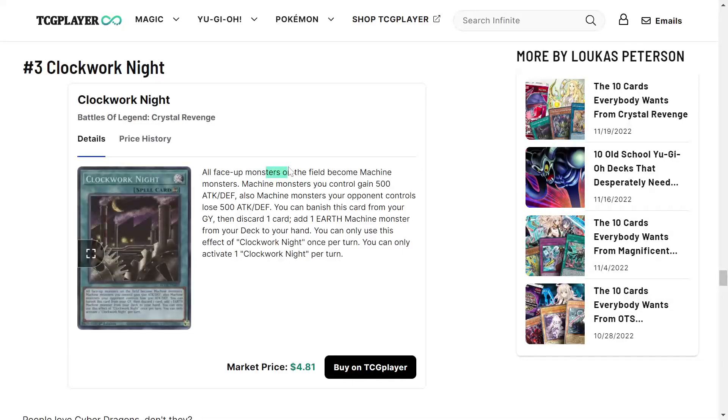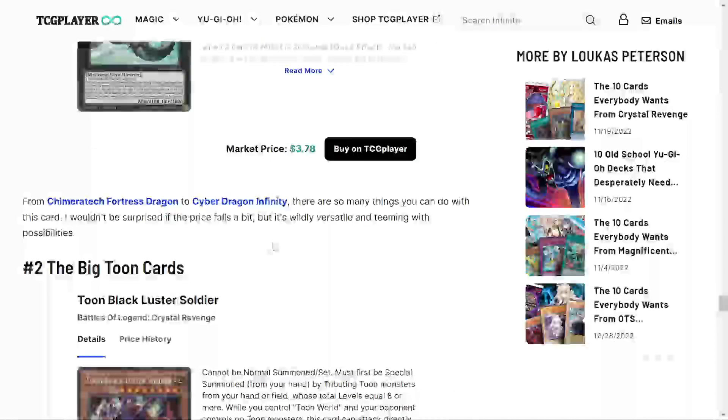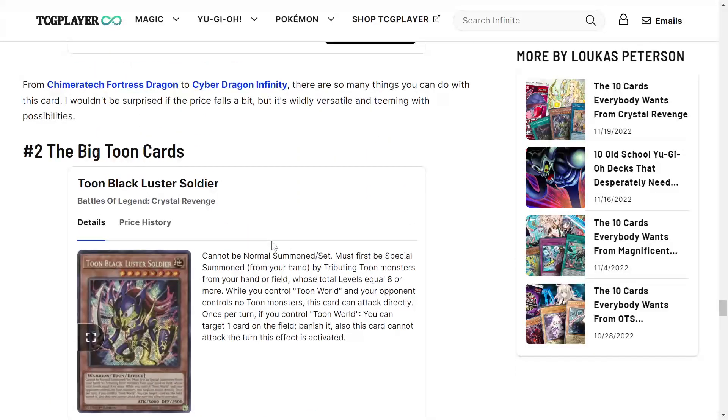Clockwork Knight is a card I really like. All face-up monsters on the field become machine monsters. Machine monsters you control gain 500 attack and defense; machine monsters your opponent controls lose 500 attack and defense. You can banish this card from your graveyard, then discard one card, to add one earth machine monster from your deck to your hand — once per turn. It has potential for great combos, especially searching things like Ancient Gear Box. It's a continuous spell, not a field spell, which is interesting.